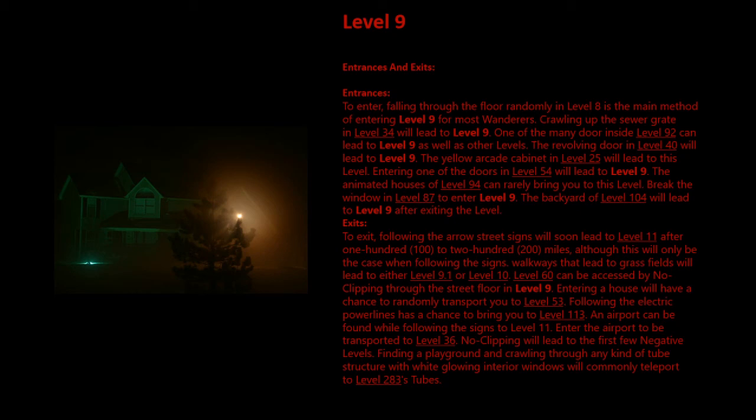To exit: following the Arrow Street signs will lead to Level 11 after 100 to 200 miles, although this will only be the case when following the signs. Walkways that lead to grass fields will lead to either Level 9.1 or Level 10. Level 60 can be accessed by no-clipping through the street floor. Entering a house has a chance to randomly transport you to Level 53. Following the electric power lanes has a chance to bring you to Level 113. An airport can be found while following the signs to Level 11 — enter it to be transported to Level 36. No-clipping will lead to the first few negative levels. Finding a playground and crawling through any tube structure with white glowing interior windows will commonly teleport you to Level 283's tubes.